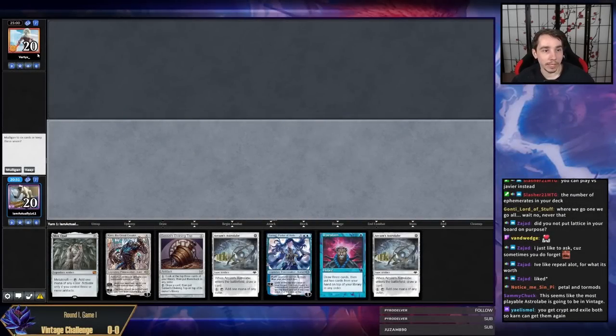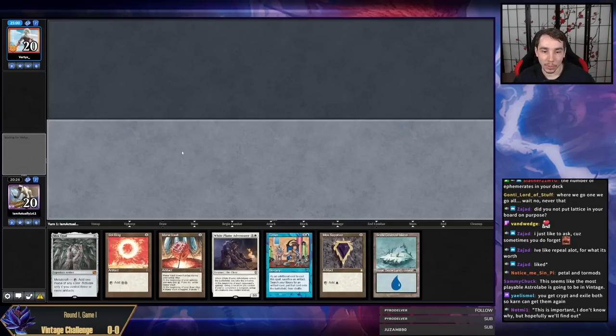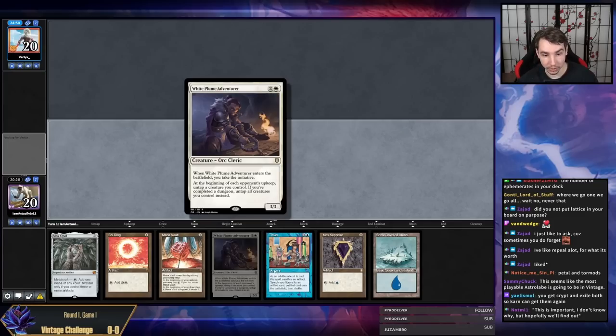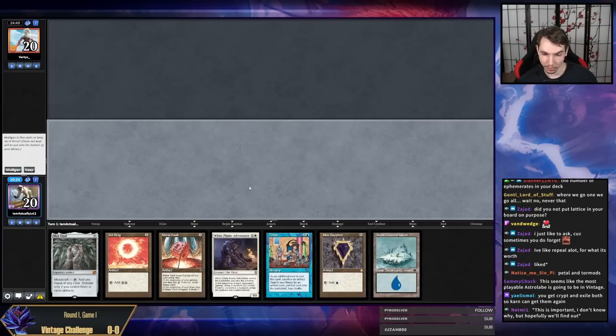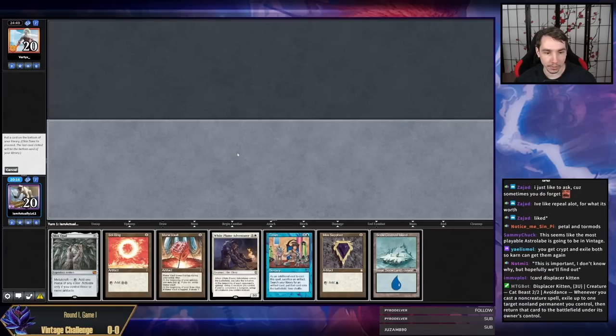I am against Verdex, who is a Doomsday expert, though I don't know if they'll be on Doomsday today. This hand doesn't function so we'll mulligan. This hand does function extremely well — it almost does the functioning so well that we can play both of these cards on turn one, but we can't. So I'm just going to put the Mana Vault back and go for turn one Tinker and hope it resolves.